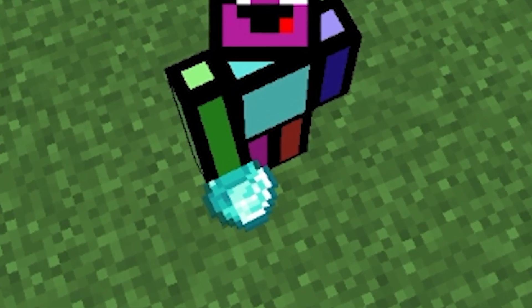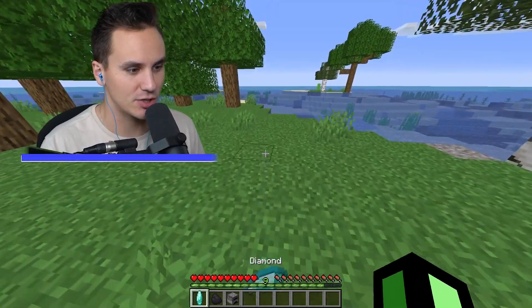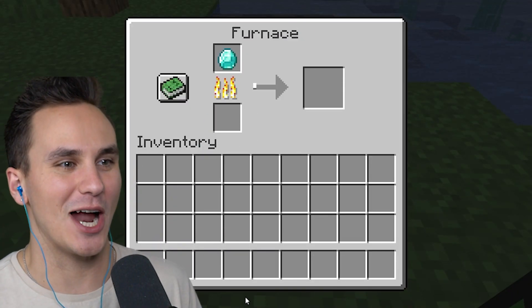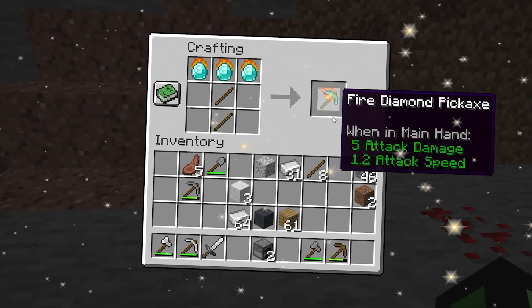Oh hey, a beautiful diamond! I wonder if this thing could get any better. Let's try this — it's actually gonna work! In this video we can cook anything to make super overpowered items.